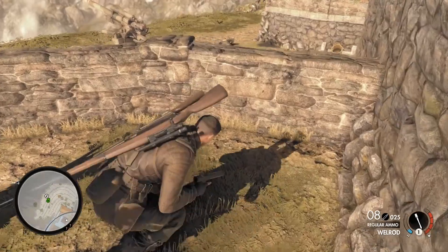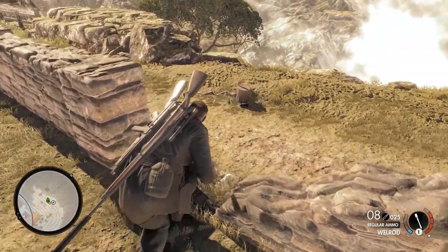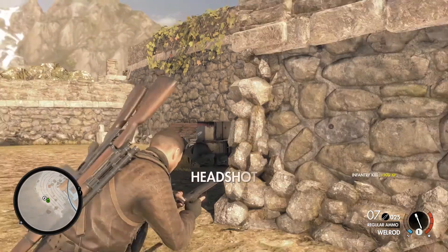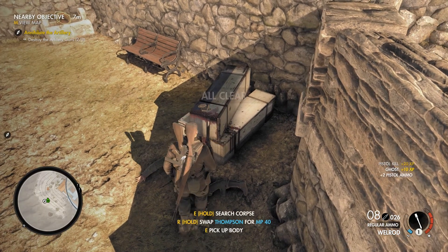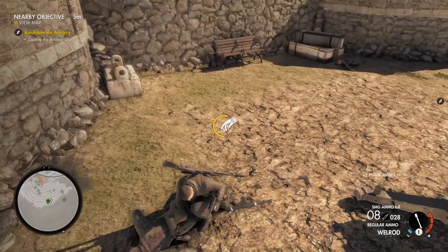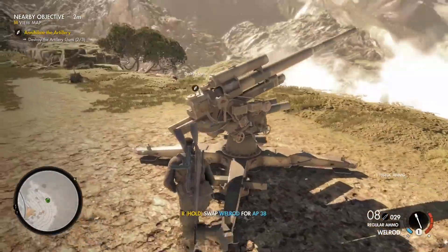Did it? I think it did. Yep, that's the last one. Perfect. So we're gonna go down here and we're gonna silently shoot him in the back of his head with the silenced pistol. We're gonna get all cleared. Took some pistol ammo, took some rifle ammo. Where did the other guy get blown to? There were two guys in this corner, right? Did he get blown off the cliff? Maybe — could be it.